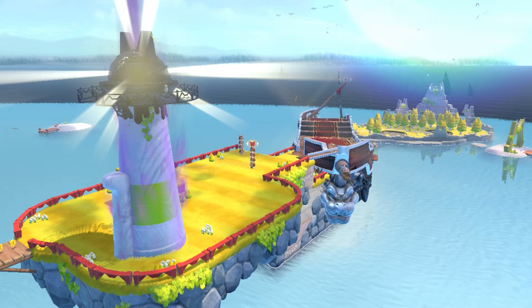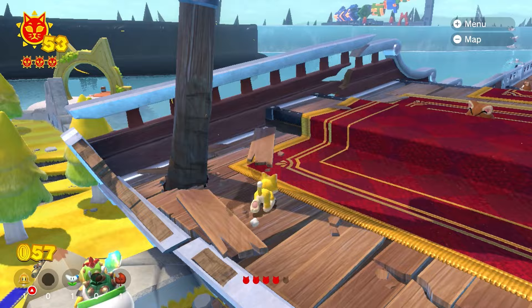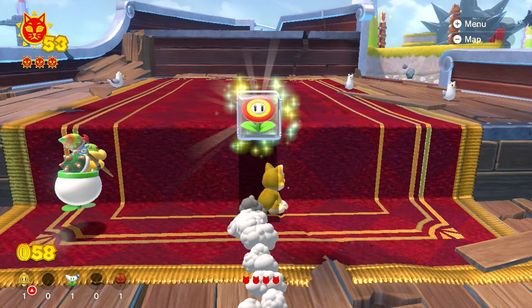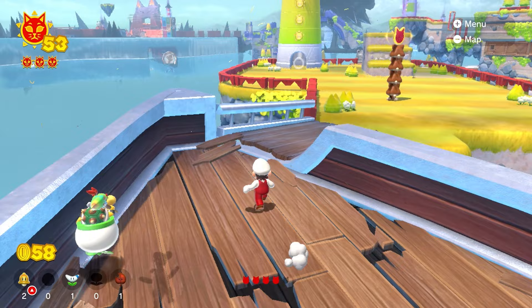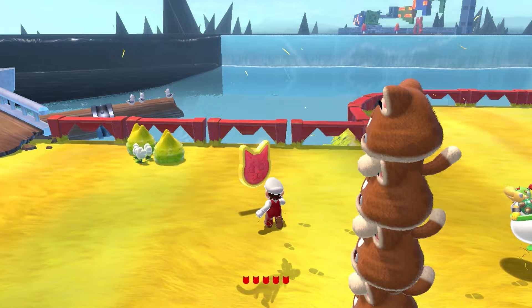How are we looking on that lighthouse? I see it — the cat shine shards are on top of those Goombas. Wait, where are they? I thought they were on the ship. I'll take a free thing. I'm thinking kitty cat. Oh, there they are — you think you're clever! Take this, give me that. Thank you very much. It's another cat shine — five cat shine shards! How are we looking? Is that all of them for that lighthouse? Lighthouse might be done.